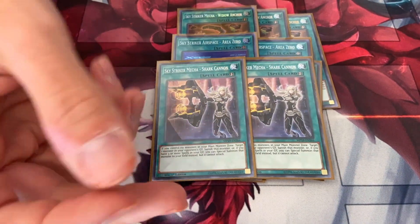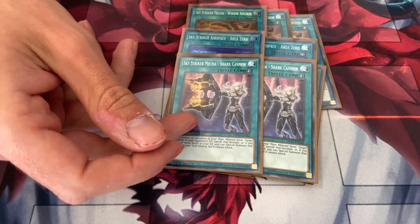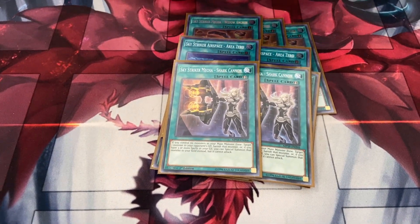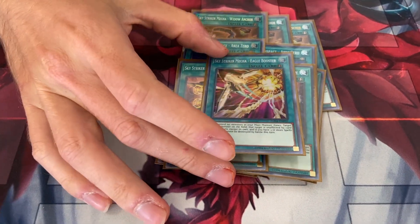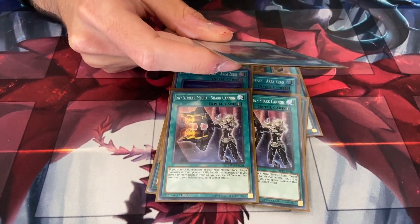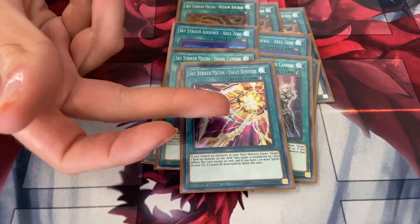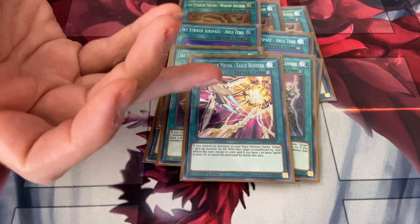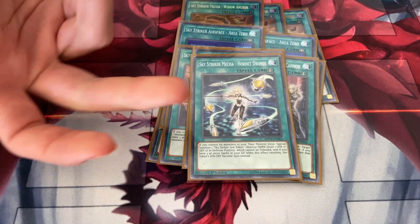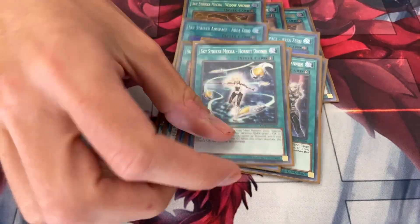2 Shark Cannon — you can run 3 but I think it's fine at 2. Its first effect lets you banish a monster from your opponent's graveyard, and its second effect lets you Monster Reborn it instead to help with your link plays. Think of it as your Called by the Grave replacement. One Eagle Booster — its first effect makes your monster unaffected by card effects, and its second effect means your monster can't be destroyed by battle. One Hornet Drones to get a token out for your link monster plays, and you can recycle it back because it's also not once per turn.